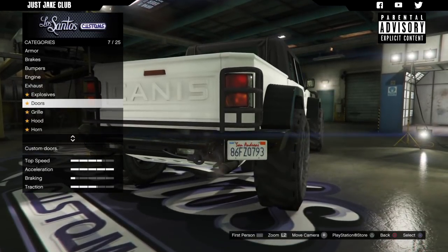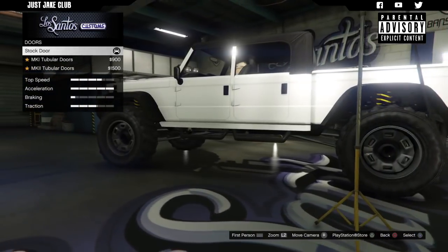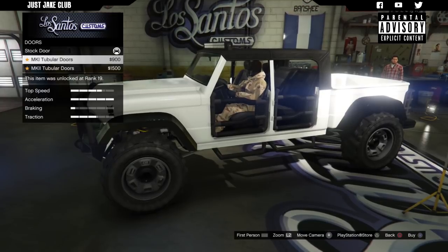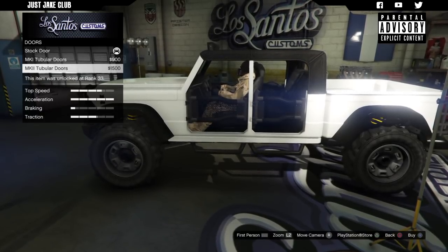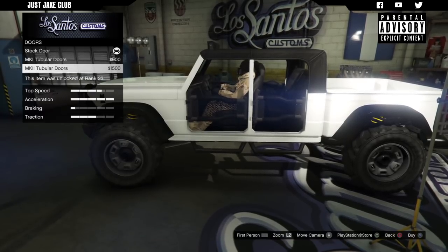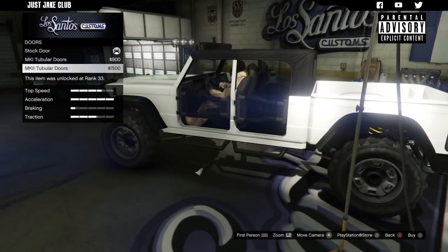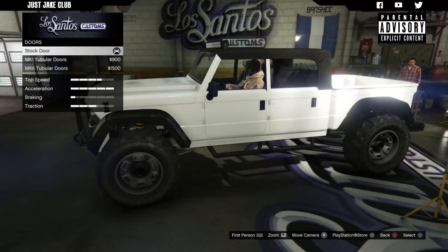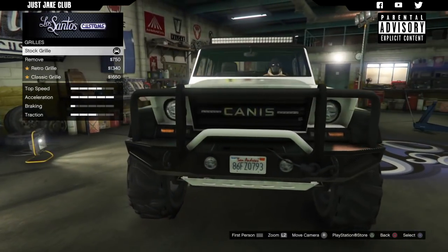Then we get an option for the doors — this is different because we don't tend to have options for doors much when customizing vehicles. So at the moment we have stock doors, then we've got — wow, okay — we've removed the standard doors and now we've got some sort of security doors. They look interesting. If I'm going to remove the doors I think these ones look the best. Just because it is different, I think we're going to go with it — I prefer having doors but for the sake of the build I'll go with these.